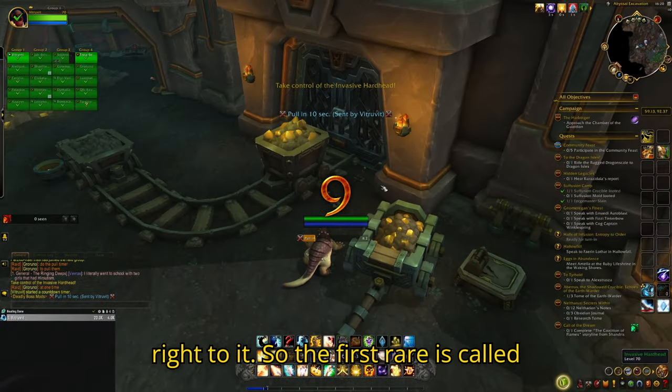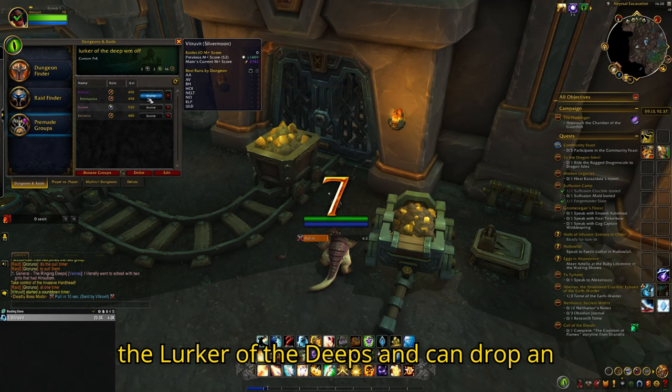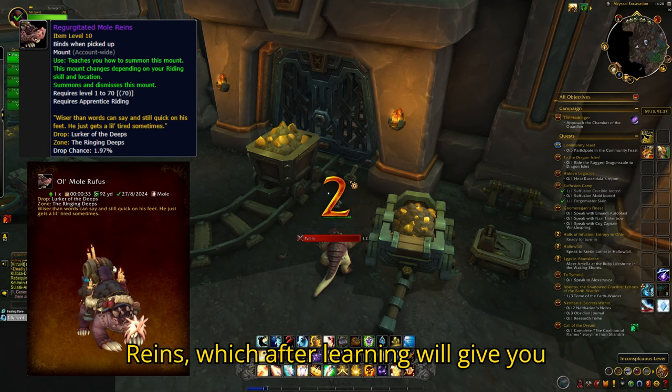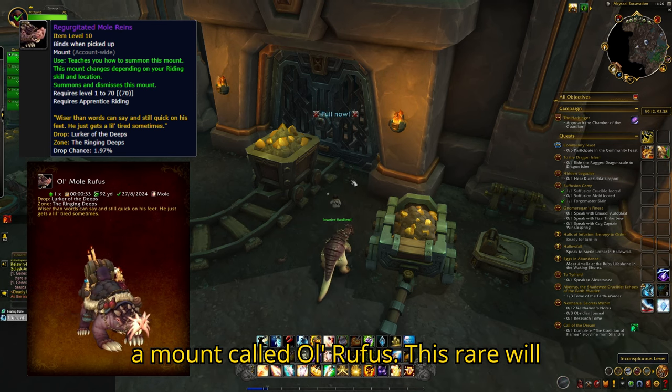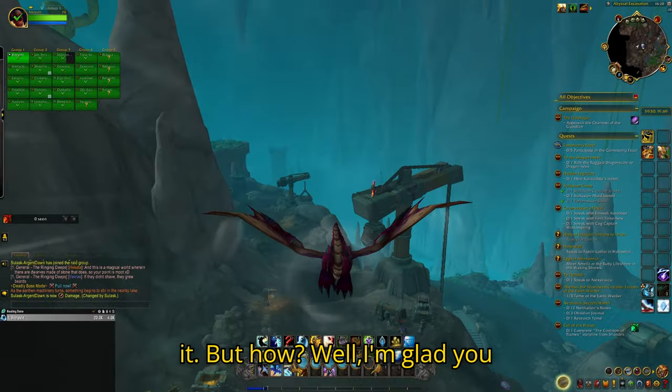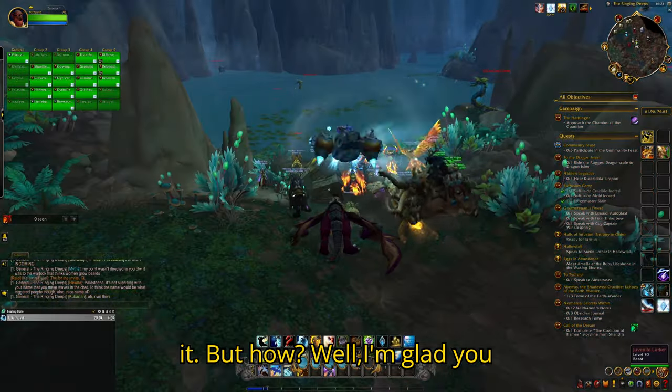The first rare is called the Lurker of the Deeps and can drop an item called Regurgitated Mole Rains, which after learning will give you a mount called Ol' Rufus. This rare will never just be up, because you have to spawn it — but how? Well, I am glad you asked.